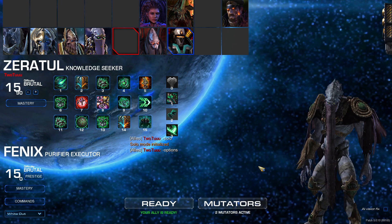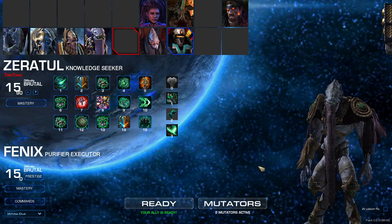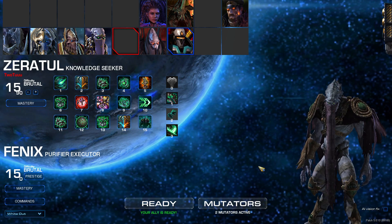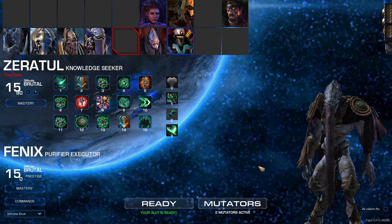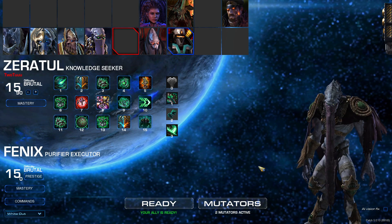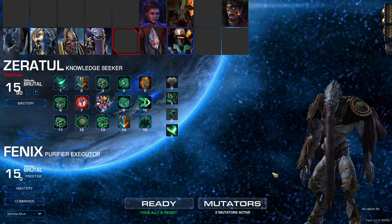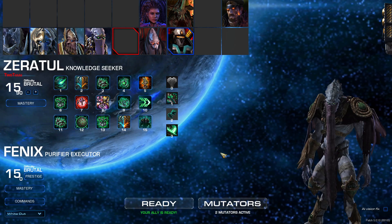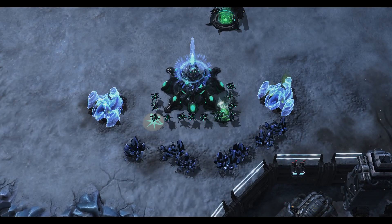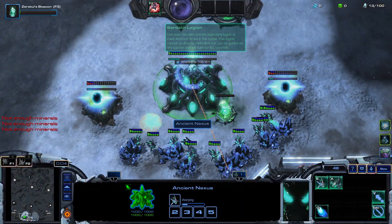Hello and welcome to another easy solo. Today we are doing Whiteout. Whiteout is kind of luck-based because it depends on how many mineral pickups you get and where you get them, but you should be able to pick up a lot if you're really quick. We're going to be fighting against Disruptive Artillery, which gives us a more difficult late game but an easier early game. The late game there will be lots of Reavers, which can be pretty threatening, which is why we'll use the Surdeath Legion.